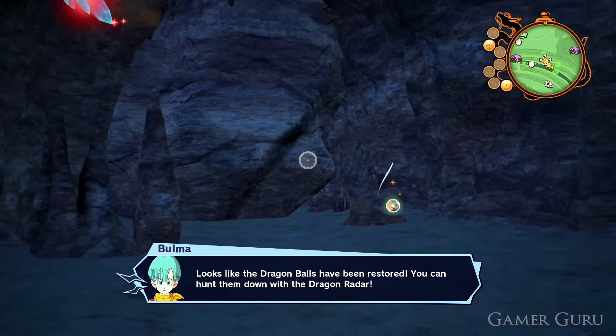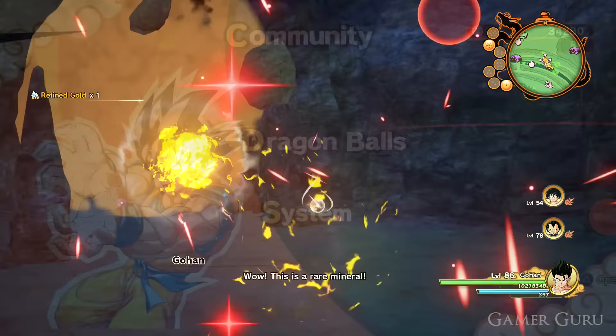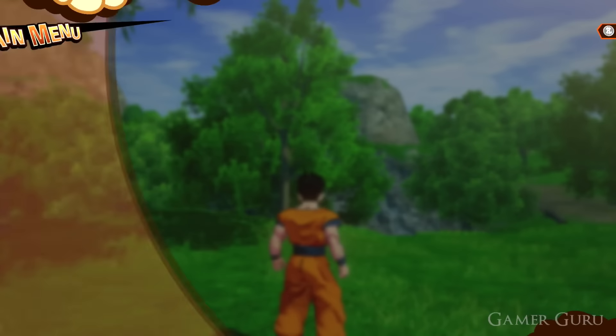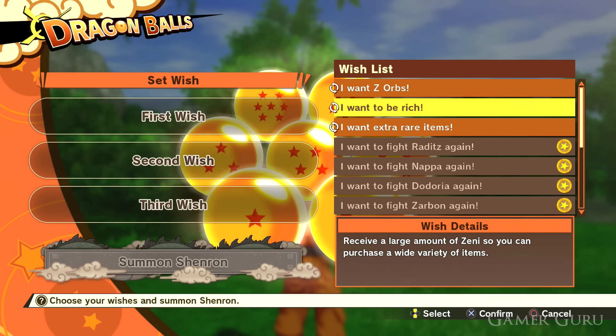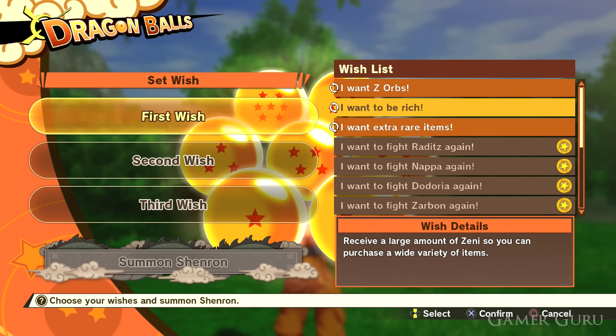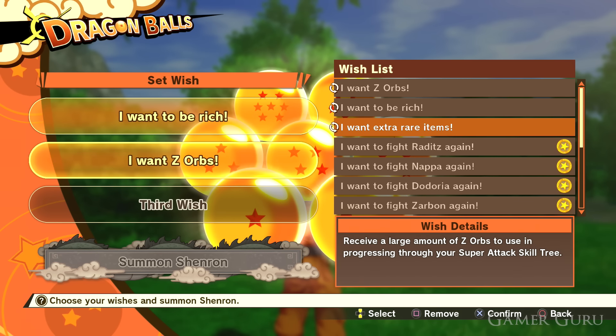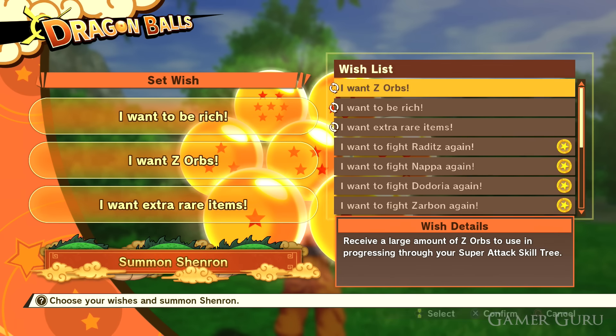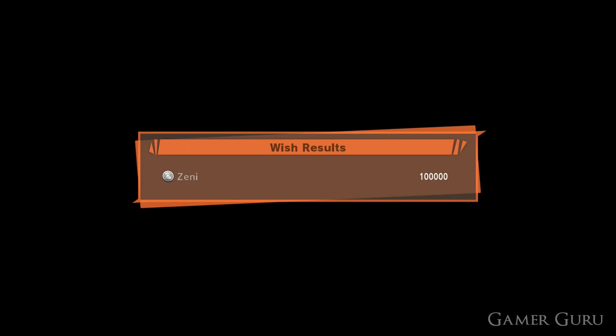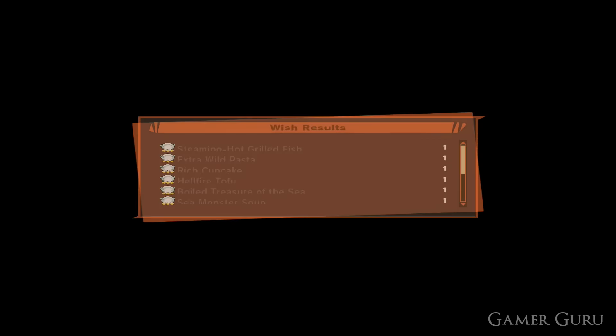If you're in post-game, the best method is to find all seven Dragon Balls, summon Shenron, and use one of the wishes to get rich. Early on in the game it'll give you around 30,000 Senna, a bit later on around 60 or 80,000, and then in post-game it's 100,000. The Dragon Balls need 20 minutes real-life time to respawn, so in those 20 minutes while you're waiting you can use the cave farming method to stack up on stuff to sell, then find the Dragon Balls again and rinse and repeat.